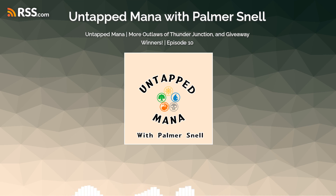With Desert Bloom, the commander is Yuma, Proud Protector, and is a 5-colorless, 1-red, 1-green, 1-white human ranger. This spell costs one less to cast for each land card in your graveyard. Whenever Yuma enters the battlefield or attacks, you may sacrifice a land — if you do, draw a card. And whenever a land card is put into your graveyard from anywhere, create a 4/2 green plant warrior creature token with reach. The alternate art looks so, so good.